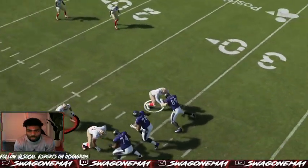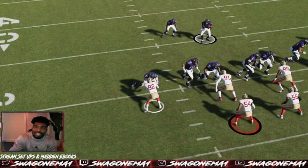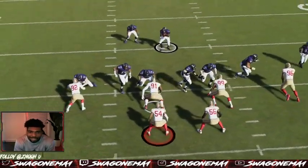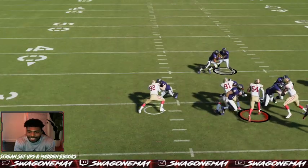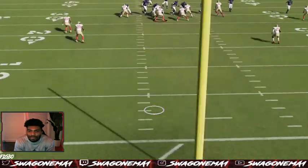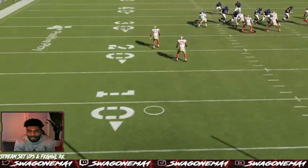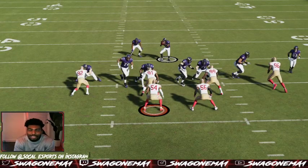They might run read option out of this. If they run read option, make sure this guy is on conservative setting so he's sliding downhill rather than chasing the running back at full speed. I've been labbing this stuff all day. As the user-controlled linebacker, I'm shooting that gap because I have no responsibilities to the left side. I got two hats in coverage over here - five defenders covering three receivers on one side, two on the other side, and six bodies up front with a front that's going to cause issues for the offensive line.